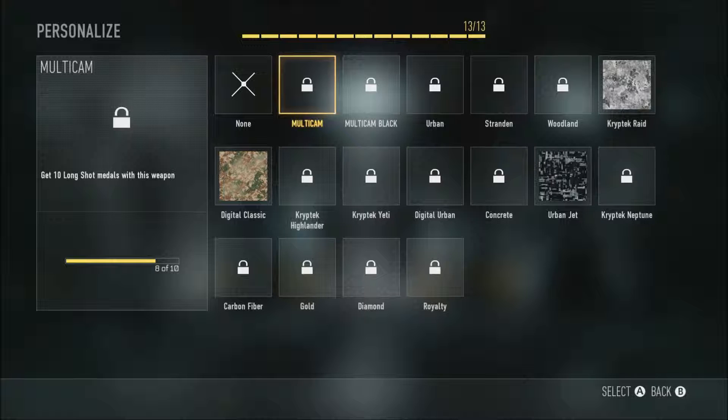I need two more long shots with the Battle 27 - that's to get Multicam. Multicam Black is get 20 long shots, Urban is 40 long shots, Drandon I think it's called is 60 long shots, and Woodland is 80 long shots.